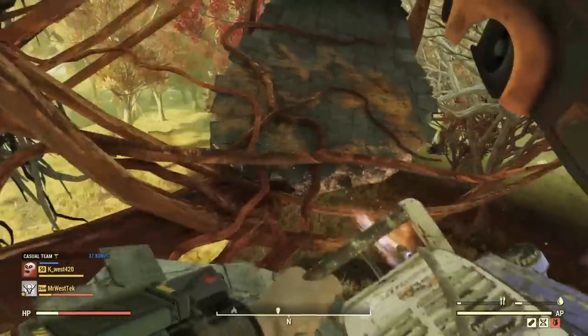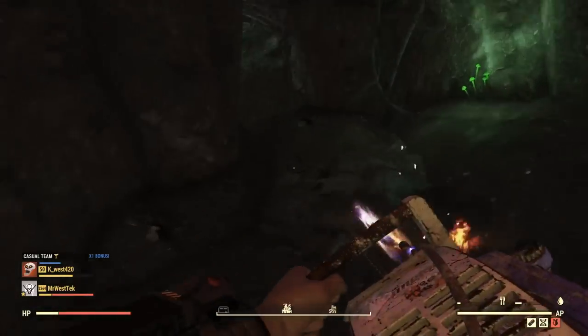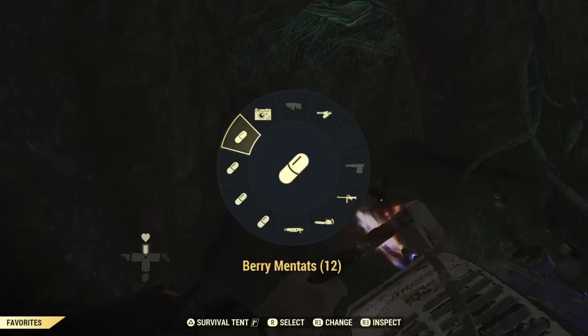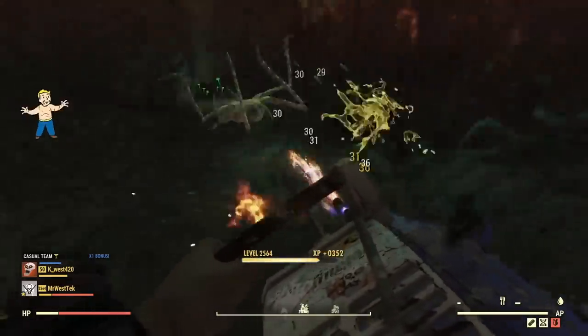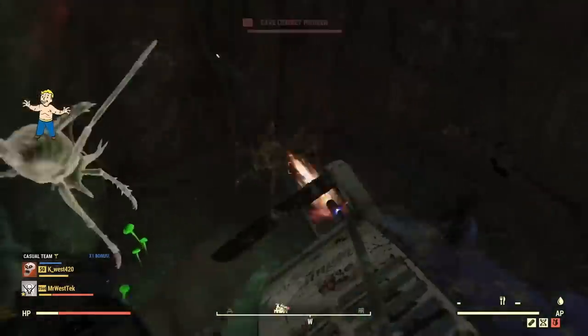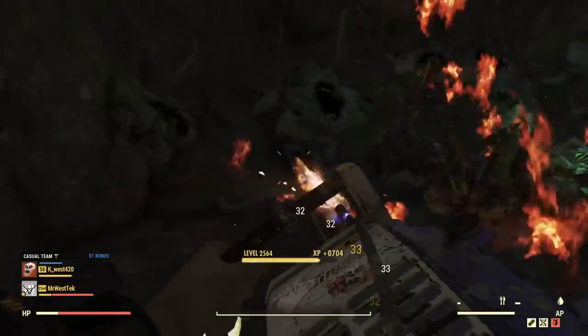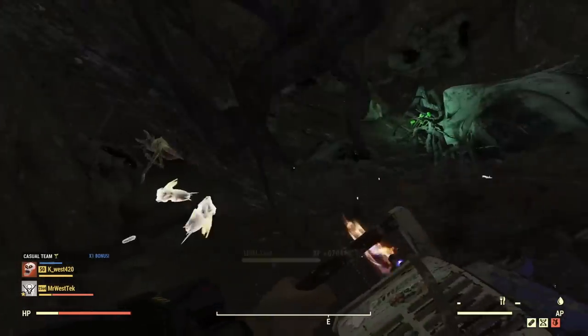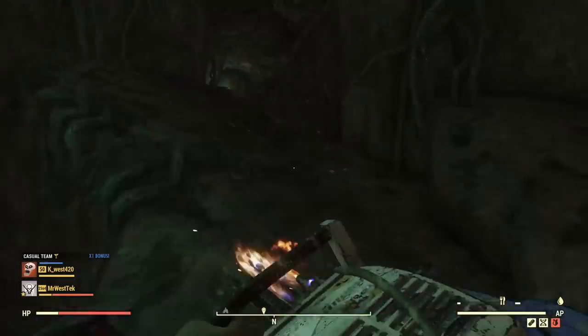You can fast travel away from this area, leave the server, go to another one, and the acid will most likely be back. Not a lot of people come here anymore. Once you get to the top of the tree, there are a ton of crickets up there and they will give you a lot of acid - about 60 acid total.